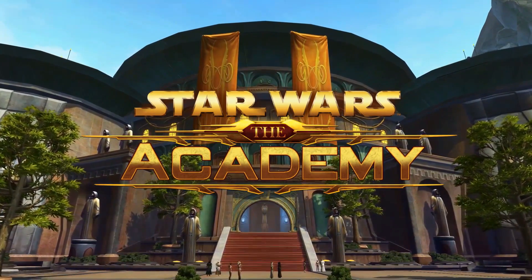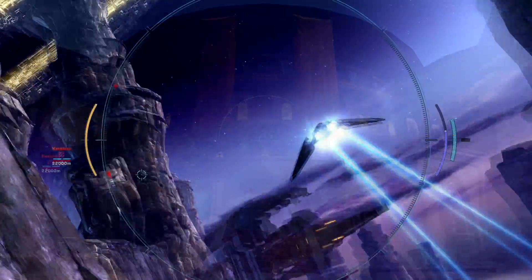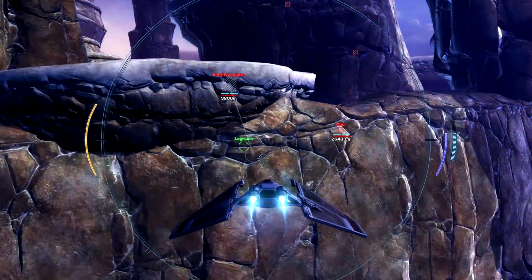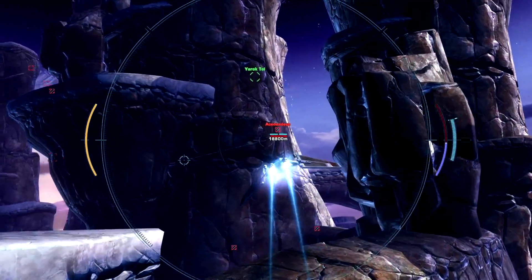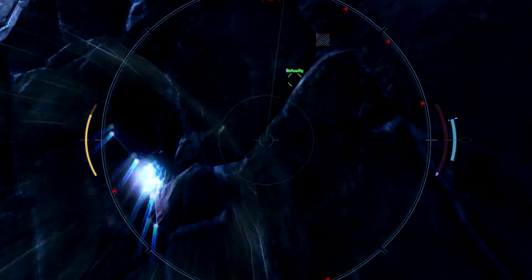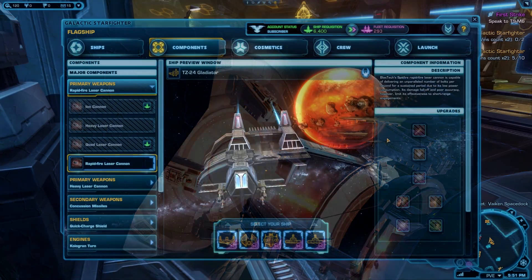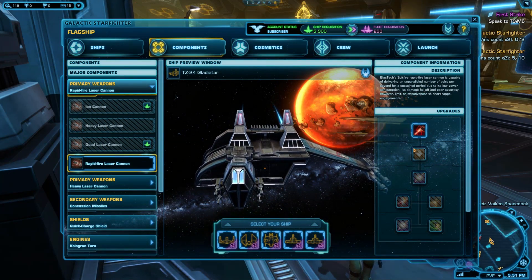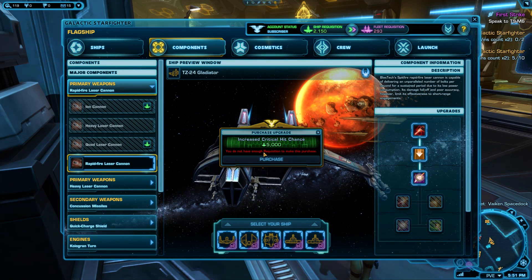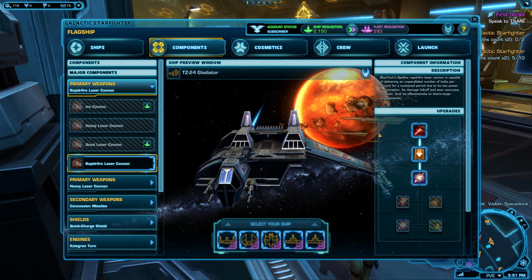Welcome to the Academy, a series focused on the basics of Star Wars: The Old Republic. Galactic Starfighter, the free flight space dogfighting mode in Star Wars: The Old Republic, has a big focus on skill, aim, and fancy flying. There are still some great ways to upgrade your ship outside of an actual battle. In this video, we're going to be going over how to increase your effectiveness by customizing and upgrading your ship. This is Part 4 of a series about Galactic Starfighter.